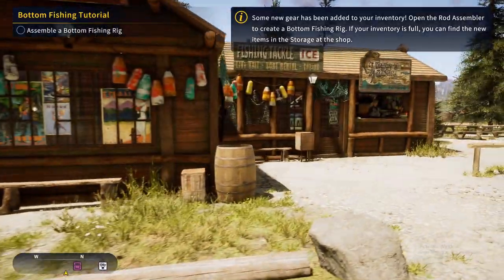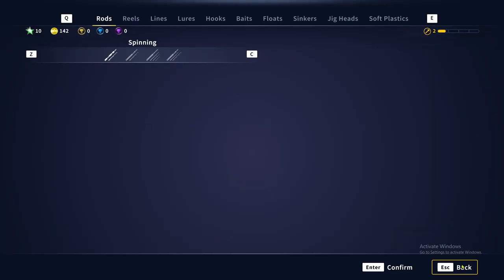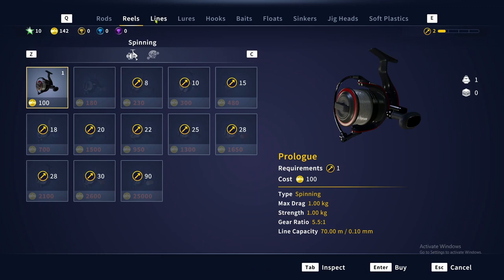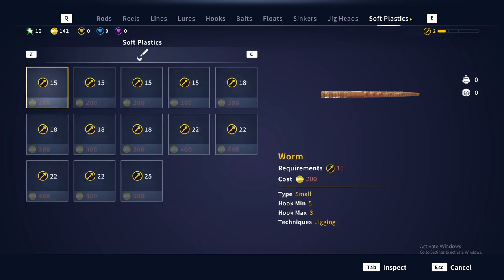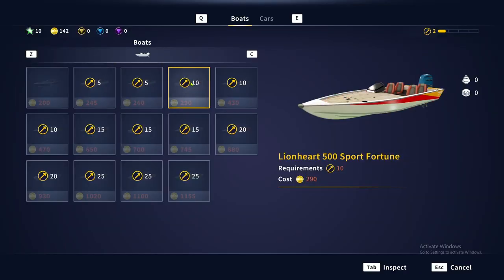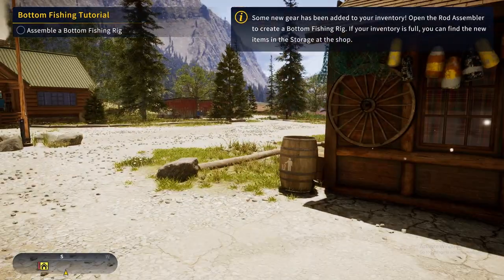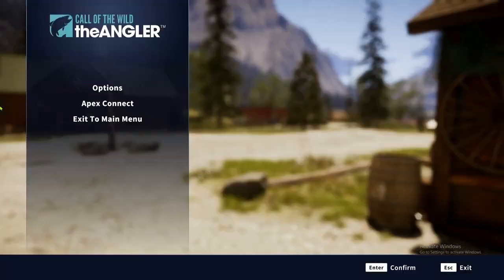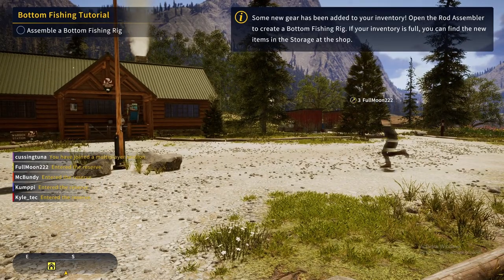It's so weird that people are talking to me. I could buy stuff — I could sell stuff. I guess I sell stuff I already bought. I can buy different rods, reels, lines, hooks, bait, sinkers, floaters, jigs, soft plastics. I can buy vehicles — oh, boats! I'm too poor for a boat. I'm too poor for a car. How do you earn money? Assemble a bottom fishing rig — some new gear has been added to your inventory.